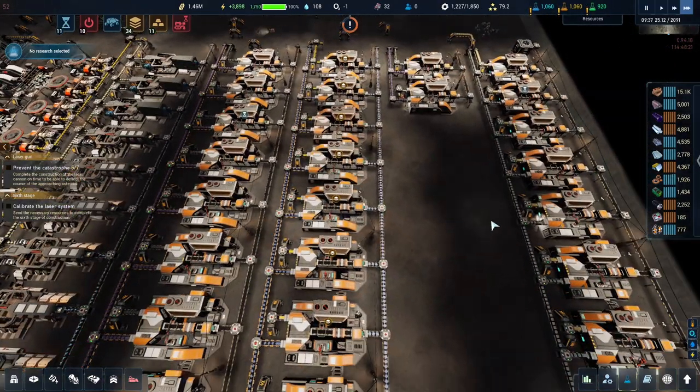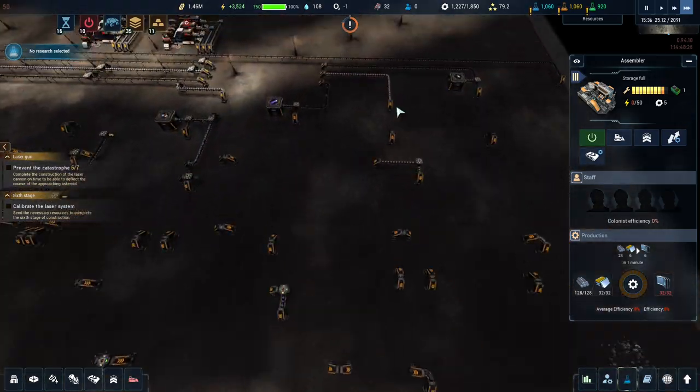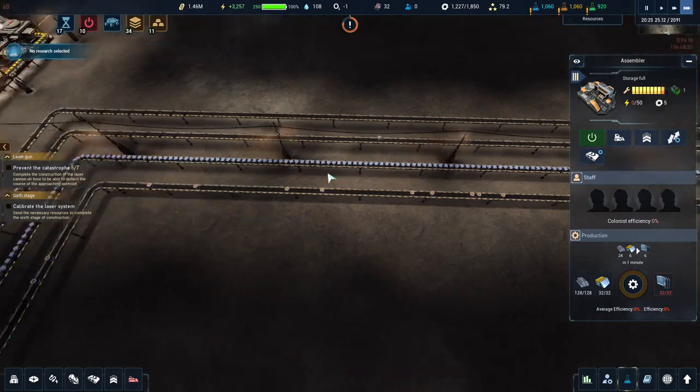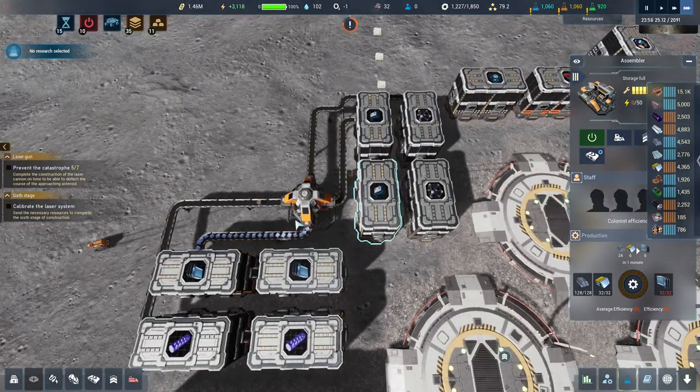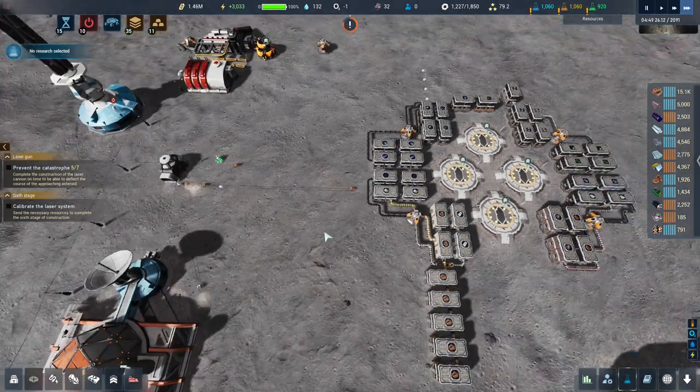We're slightly lacking duraluminum — but actually we're not, because the duraluminum storage is full and this whole belt is completely full. We've got more than 2,000, so we'll be good for doing the things.